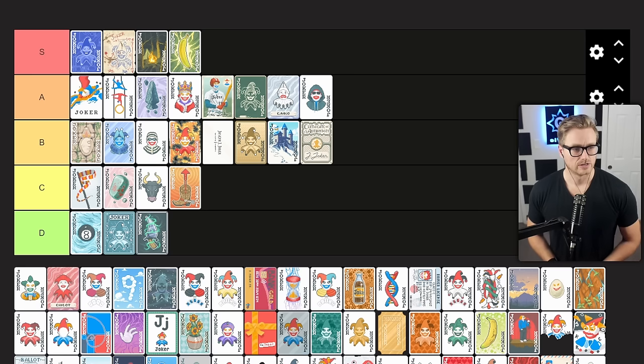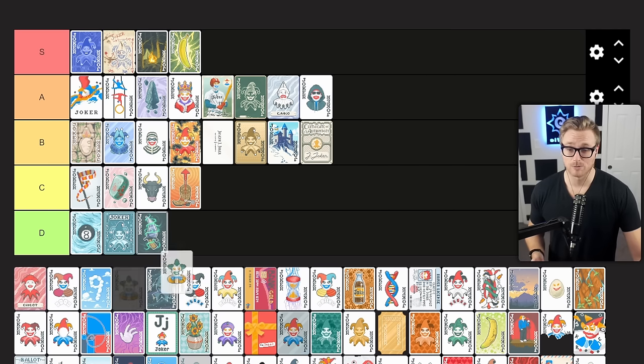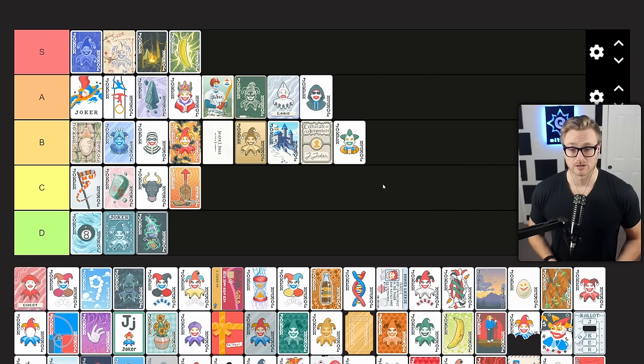Chaos the Clown gives you one free reroll per shop. This is another joker I underestimated early, but once I started using it I realized just how much money it was providing. I think of this as an econ joker that gives me essentially plus five dollars every round and allows me to see more jokers in the shop to shape my build. If I already have a good roster, I won't sell anything for this, but I'll pick it up early so I can see more jokers and start filling out that roster better. B tier once again.